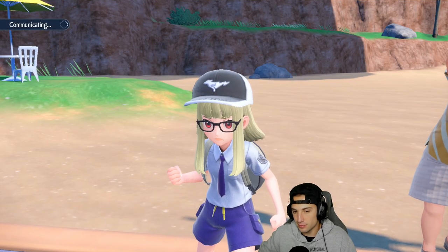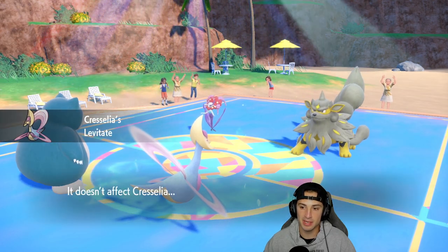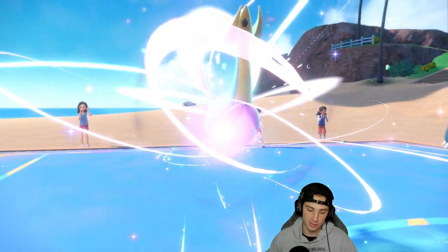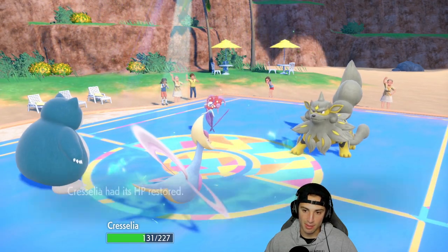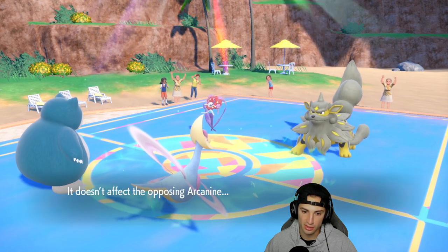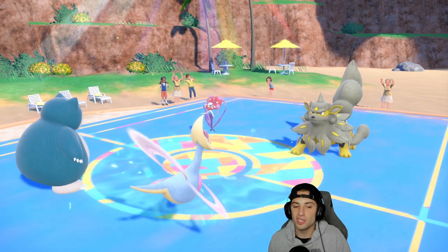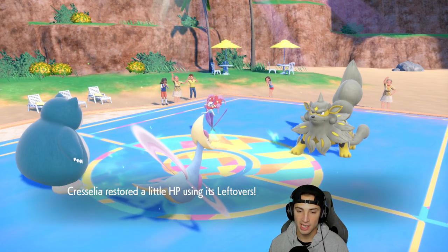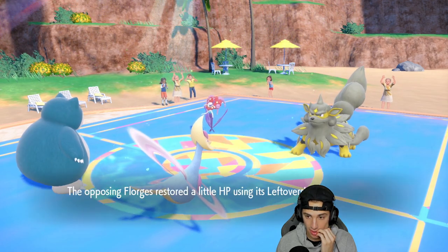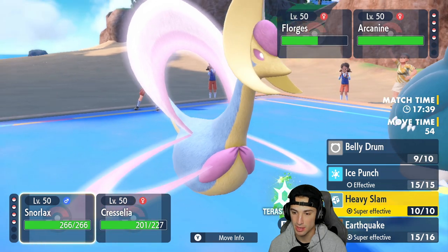I believe that to be my best play — just keep Snorlax alive and let him Earthquake. He's belly drummed to plus six, let's just let him start doing his thing. He's going to pop an EQ — this should just dump on Arcanine all day. Oh, he has Air Balloon, I forgot! I should have maybe taken it off this turn. Pollen Puff is going to come in so he's just healing up. Head Smash is going to come in but we dodge — beautiful. This is really where I wish I had Protect, because I would protect to take off the Air Balloon.